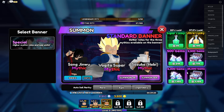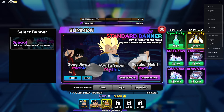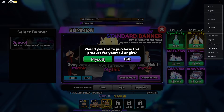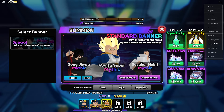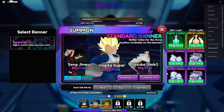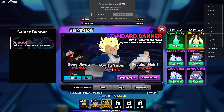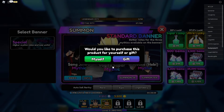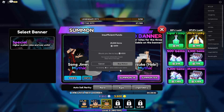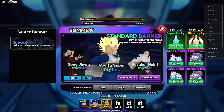Now click on every single summon option — Super Lucky, cancel; Ultra Lucky, cancel; 500 gems, cancel; 2000 gems, cancel; 6000 gems, cancel; 4000 gems, cancel. Go through all of them and cancel each one. After that, you have to wait in the server for at least one to two hours.